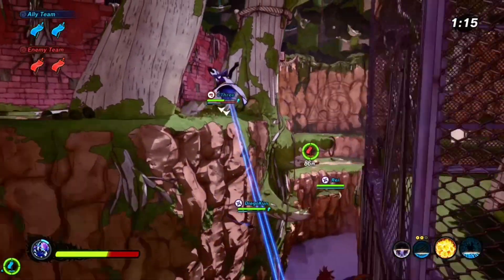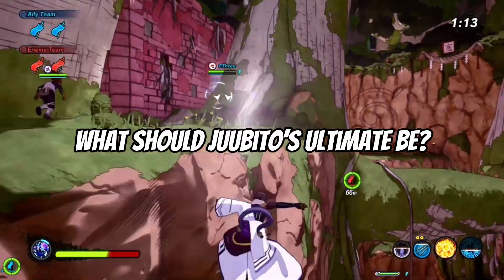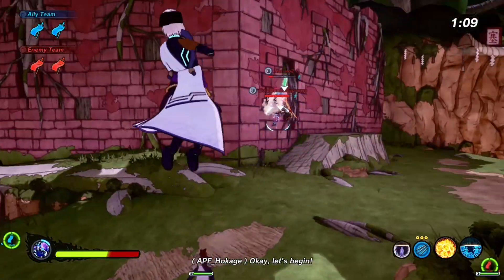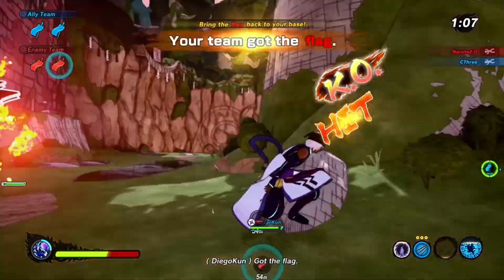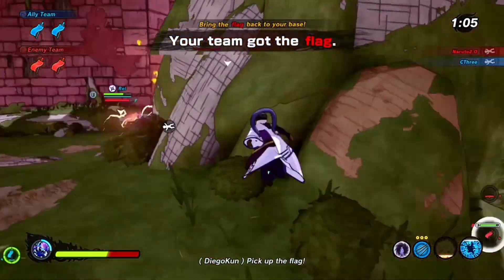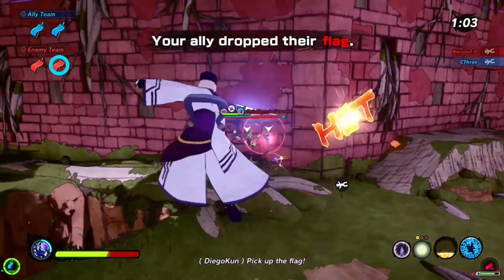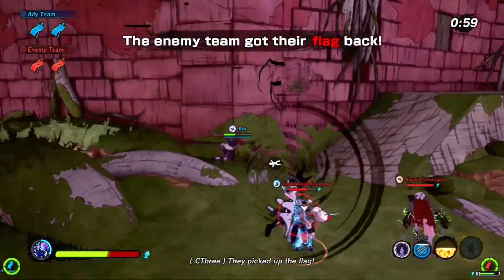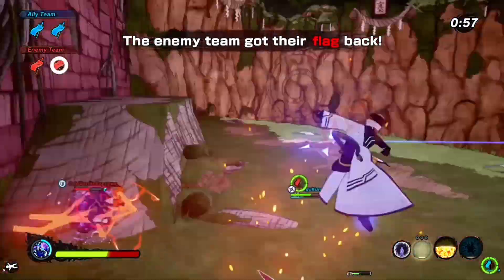I'm not sure what the extra input ultimate move should be for Jubito, so leave any suggestions in the comments below. Now for the last one — another kid build. With the introduction of Temari in Season 5, they've opened the gate for so many more characters, especially kid versions.